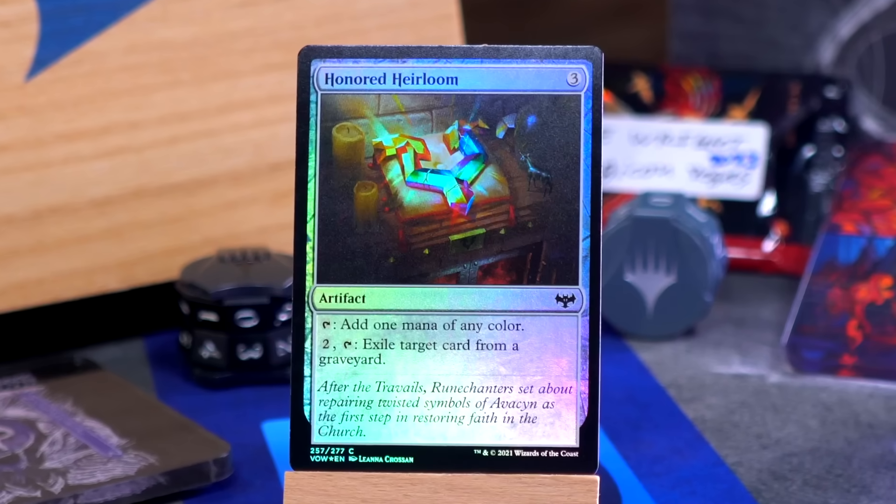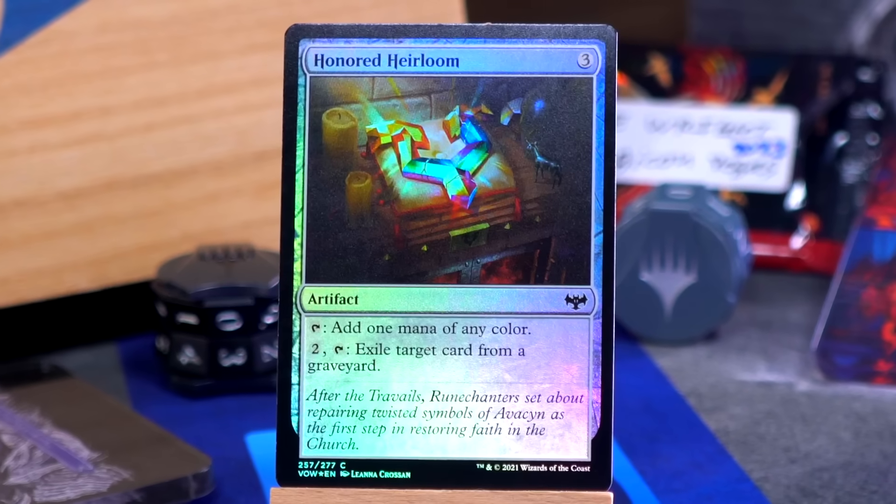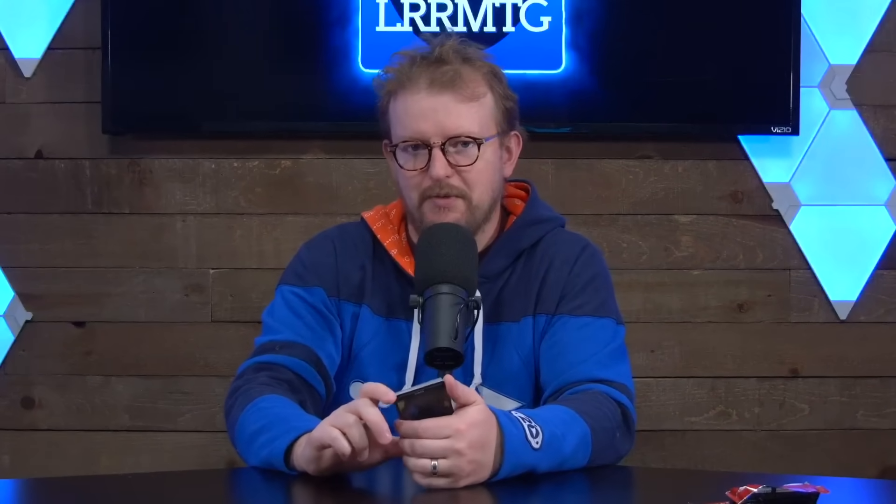Honored Heirloom — Manalith with set synergy, maybe. Three mana for an artifact, tap to add one mana of any color. That's a Manalith. But also for two and tap, exile target card from a graveyard. Sometimes relevant in this format. A set on Innistrad interacting with the graveyard? Surely not.